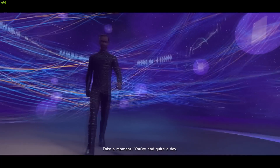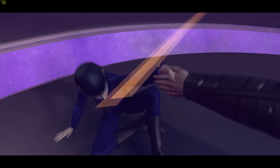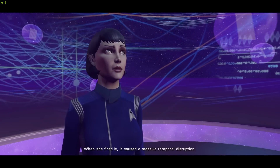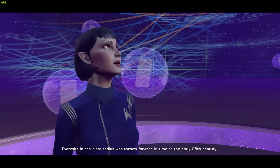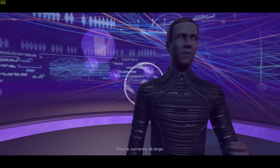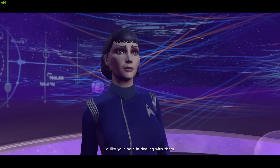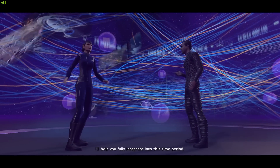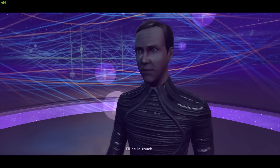Take a moment. You've had quite a day. My name is Daniels. I'm here to help. Jaula's weapon used unstable mycelial tech, stolen from the Glen. When she fired it, it caused a massive temporal disruption. Everyone in the blast radius was thrown forward in time to the early 25th century — you, your crew, and a number of House Mokai ships, including the Lucara. They're currently at large. Unchecked, they're a danger to the timeline. I'd like your help in dealing with them. Officially, you were listed as killed in action. I'll help you fully integrate into this time period. That mycelial tech is dangerous — we need to stop Jaula. And soon. I'll be in touch.